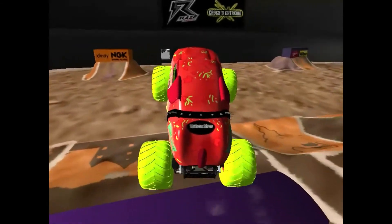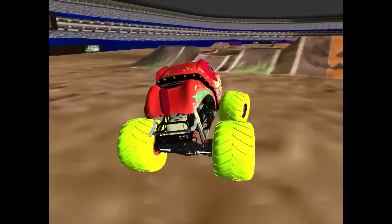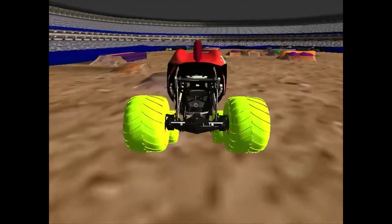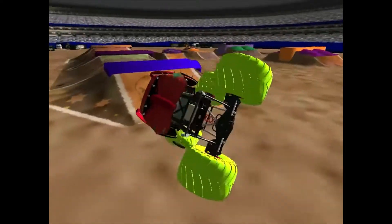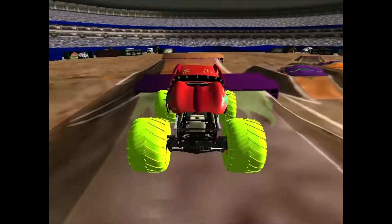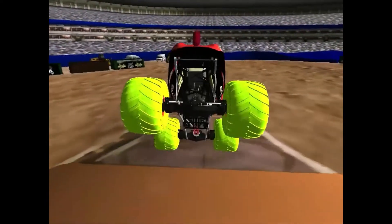Going to line it up for the bus, nicely done — walks it over the top of the bus. That's a unique trick from the Zombie Mutt. Now heading for the sidestep ramp, going to pop it into a short slap. Keeps it on all fours. Beautifully executed from the Zombie Mutt. Crazy run so far. Let's hope he can keep it going longer.